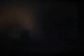Cyan also, since he had the barrier ring equipped, he had automatic protective shell cast when he got low on HP, which is pretty reassuring.